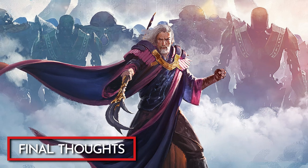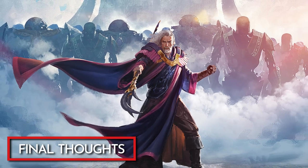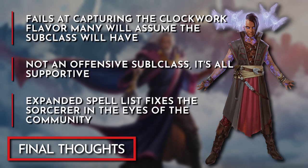Just like many of the other classes in Tasha's Cauldron of Everything, the Clockwork Soul Sorcerer is another attempt by Wizards to have a piece of D&D's lore infused into a subclass. While the subclass succeeds at making a player feel like an agent of order, it fails at delivering the Construct flavor the name of the subclass makes it seem like it would be. The only ability that even hints at this is the Summon Construct spell on the expanded spell list. That said, the flavor of the features allows the subclass to fit into a variety of settings despite the name. One of the things I love about this subclass is the expanded spell list design — both the Clockwork Soul and Aberrant Mind Sorcerers managed to address the perceived issue the community has with the spell list and still make it flexible. I hope they continue this approach going forward for future sorcerer subclasses.